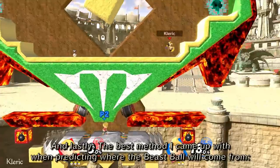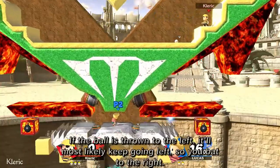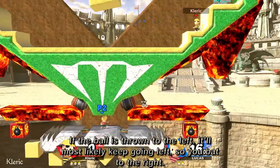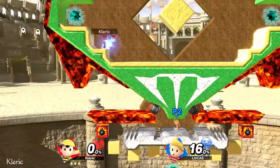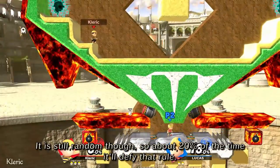And lastly, the best method I came up with for predicting where the beast ball will come from: if the ball is thrown to the left, it'll most likely keep going left, so you bat to the right. And if the ball is thrown to the right, you probably want to bat towards the left. It is still random though, so about 20% of the time it'll defy that rule.